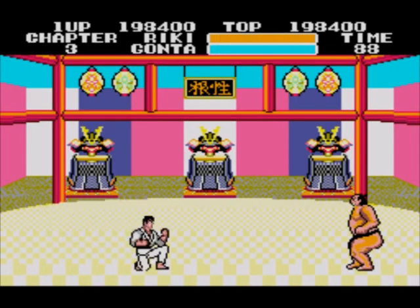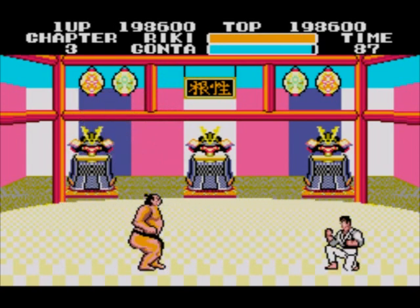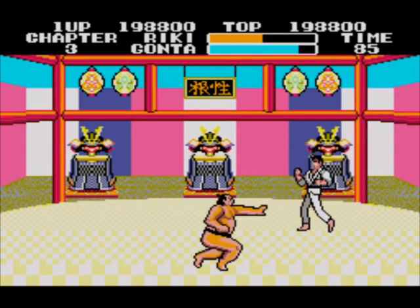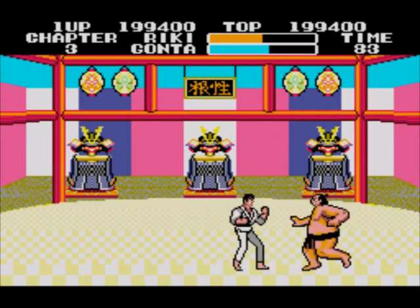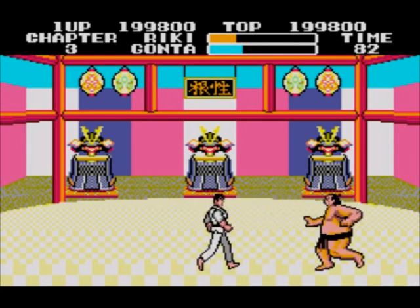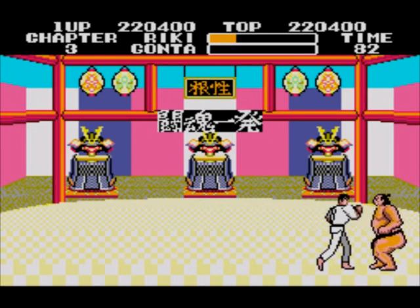That's it, and then we're on to Gonta the sumo wrestler. He has a strategy — if you get too far away from him, he'll charge. Just be sure to jump over him, and when he's jumping move away. Just keep punching him and moving back to avoid his palm attacks. He lost a bit of health there because he was being tricky with his charging, but he's ultimately easy. When I first played this twelve years ago, he was the first boss I actually had any difficulty on — it took me about a day to work out the strategy.